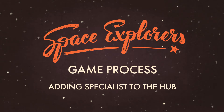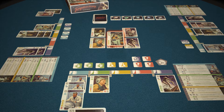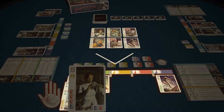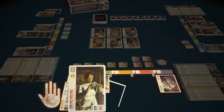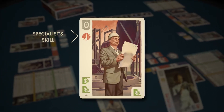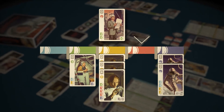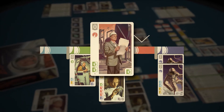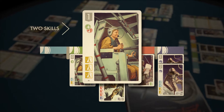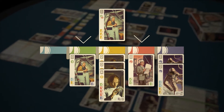Game process — adding specialists to the hub. The players take their turns one by one. In your turn, you may take a specialist card to your hand, or add a specialist to your hub. The specialist may be added either from the Space Research Center or from the hand. Each specialist possesses a skill in a certain field. You may assign a specialist to a division in your hub that matches the color of the specialist's skill. For instance, a specialist with a red skill may be assigned to the red Construction and Design Division. Some specialists possess skills in two different areas — if so, it's your decision what division to assign that specialist to.